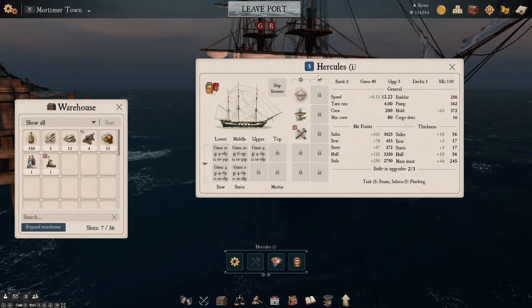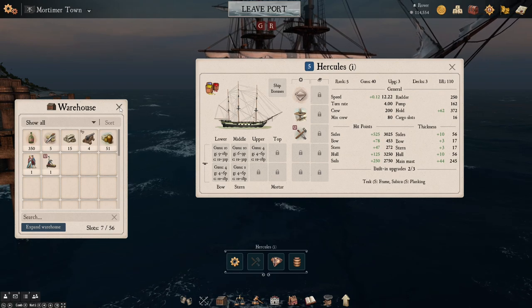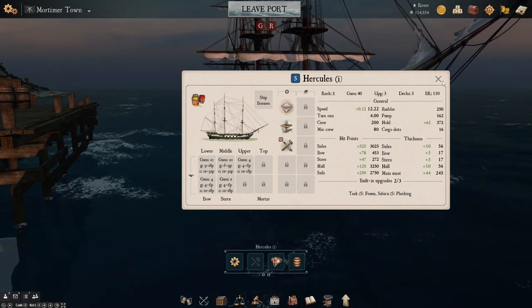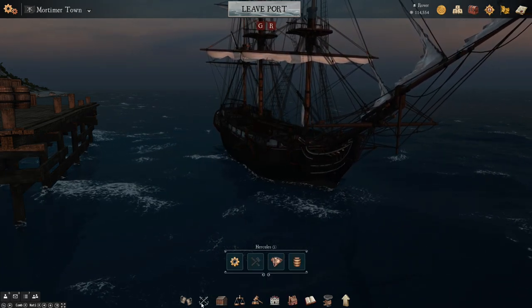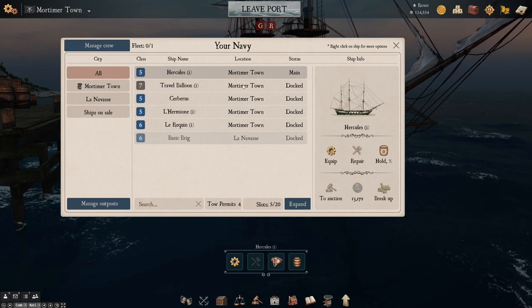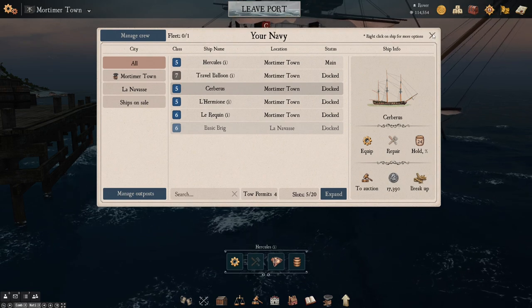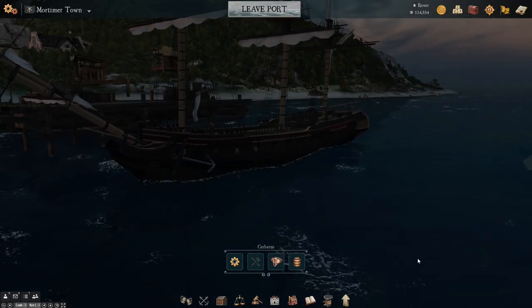So that is our basic build done. We have this ship ready to go. We just need to put guns on it and I can take that anywhere I want. Our repairs are ready. The next thing to do, of course, is get our Cerberus out, which we had here — grab our Cerberus and get ready to go and find something to sink out on the open world.